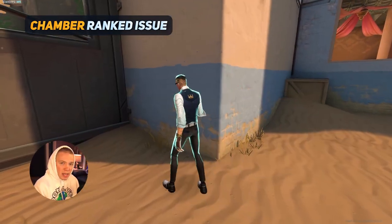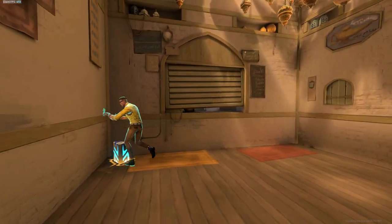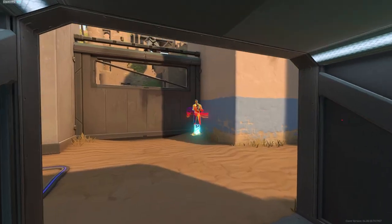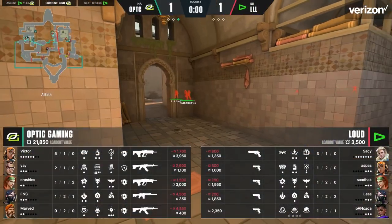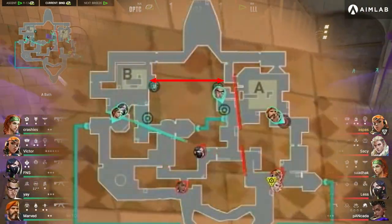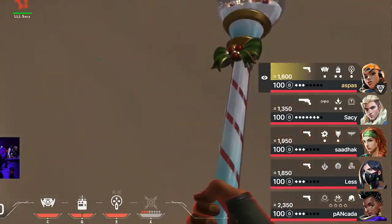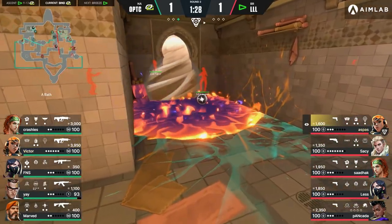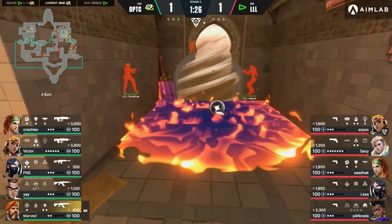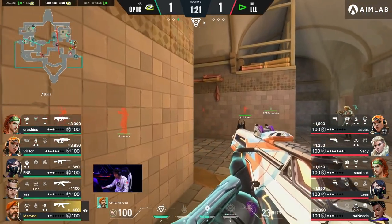One thing I need to address, because I see it so commonly in ranked, is Chamber players using their teleporters to set them up in between two sites. This is very common on Bind — the Cubby on B site and U-Haul on A site. In all of the matches I watched throughout VCT, I only saw Ye do this a few select times, and in all of those instances he was doing it on eco rounds. Eco rounds tend to play out faster, and the attacking team is most likely to do a fast hit. But never once did I see Ye do this when the attacking team had a full buy.